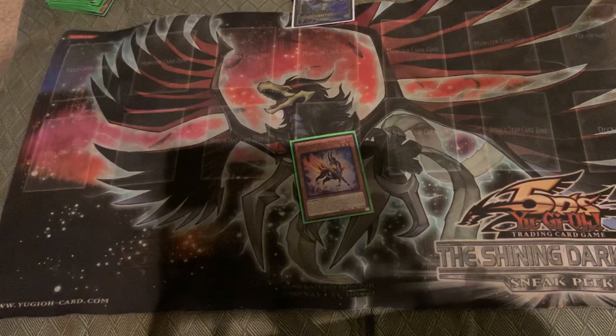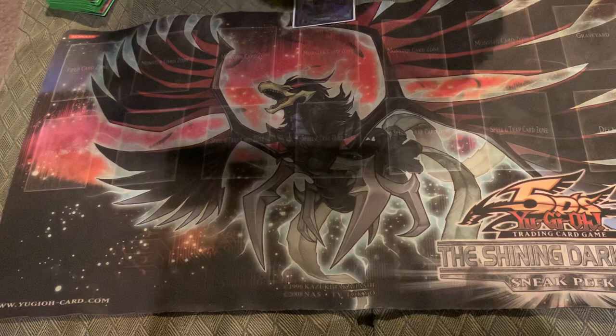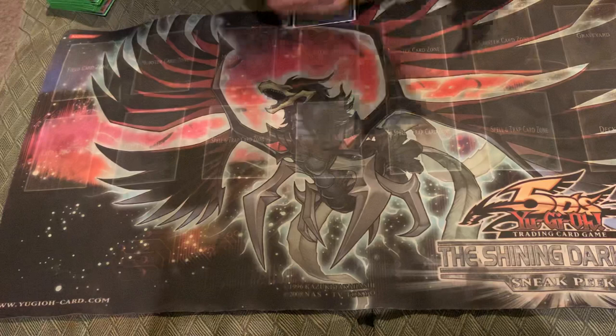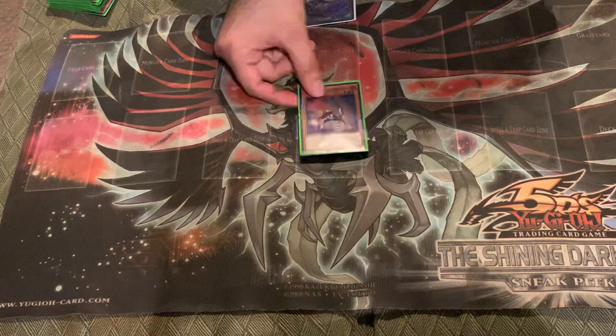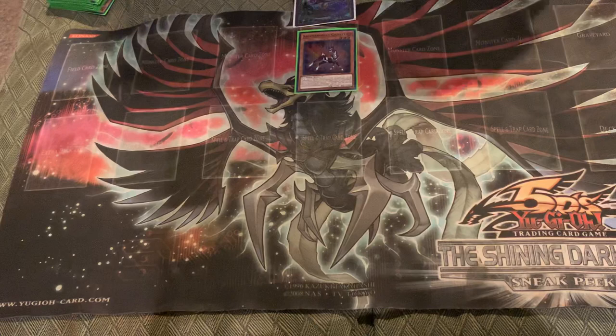Hello everyone, welcome back to YuGiOh Stories. Today I'm going to be showing you guys some basic combos for Salamangreat. If you guys like these combos, hit that like button. This is just for the new players that want to learn the deck. Gazelle is the heart and soul of the deck, and we're going to show you some combos that Gazelle can do — there are two combos: one ends with a negate, and the other just builds advantage.